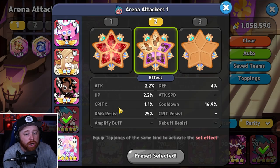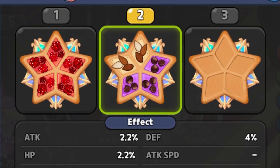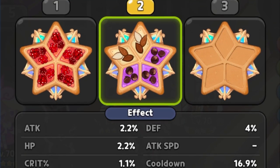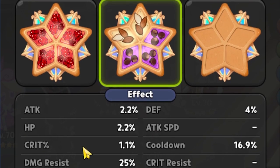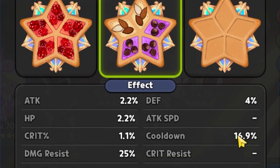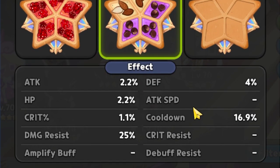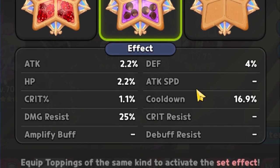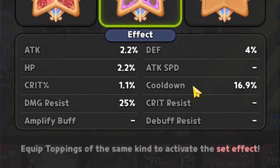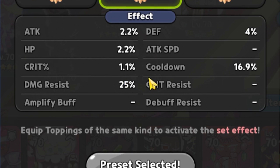The fourth cookie is gonna be Sorbet Shark, running a mixed set — two Solid Almonds and three Swift Chocolates. Ideally, you're gonna be playing back and forth between stacking as much Damage Resistance as you possibly can and as much Cooldown as you can to utilize the skill for that true damage to hopefully take out the frontline tanks so we can get Vampire going as quickly as possible to shut down the team. Not only that, we also need to make sure they can take some hits, coming in at 25% Damage Resistance.